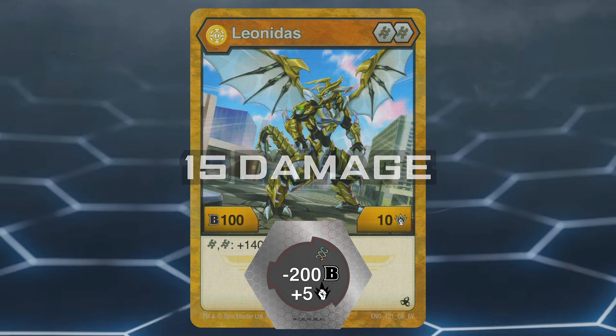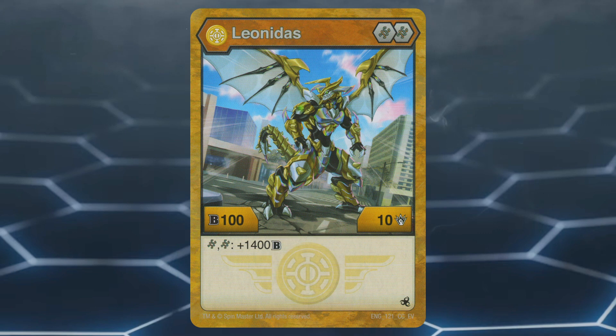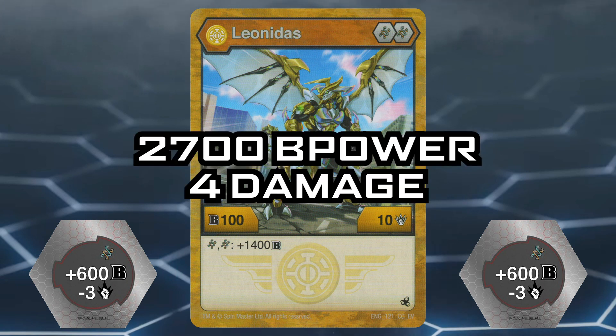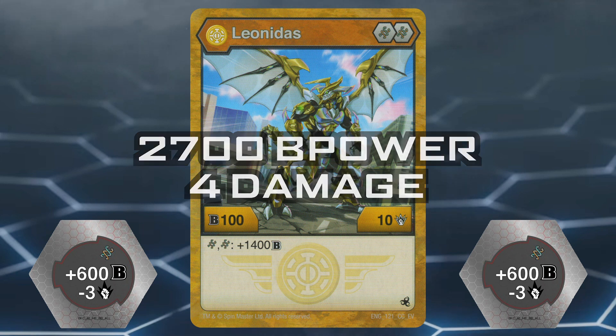However, with enough practice, I have been told double coring with Leonidas is possible. So if you're willing to put the work in and don't mind the risk, when on two plus 600 B power minus 3 damage Helix cores, Aurelis Leonidas is at a whopping 2700 B power and 3 damage, which I think is the strongest Bakugan ever.